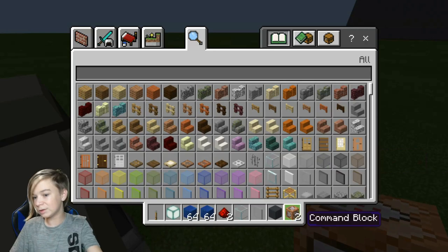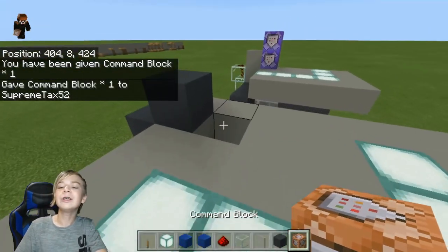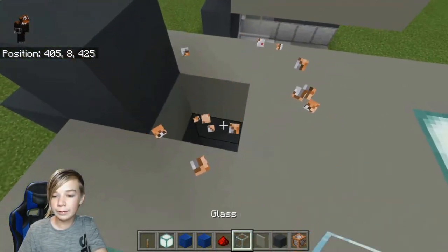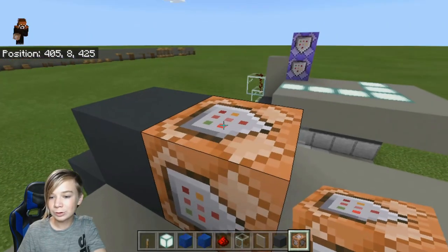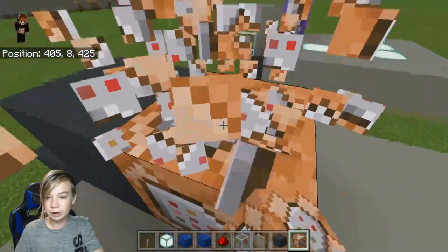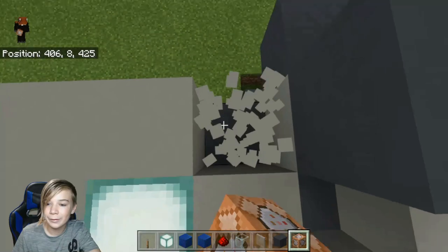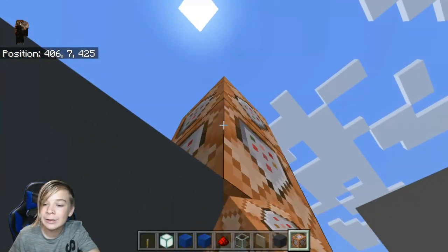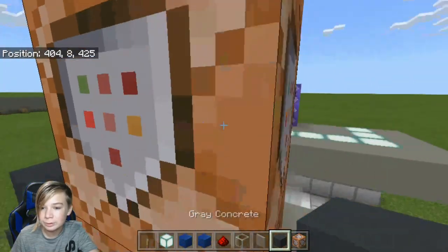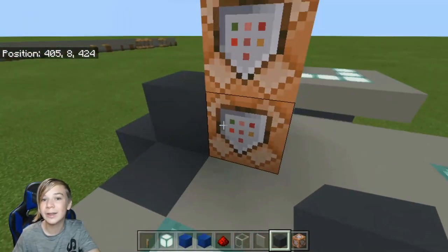Then you would get a command block. So what you want to do next is place two temporary blocks, then place the command blocks facing down. You have to position yourself so they're facing downward. Break the top temporary block. See how both of these are pointing downwards? That's what you want.